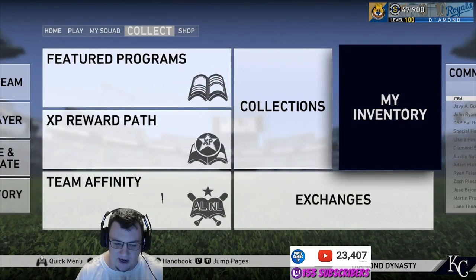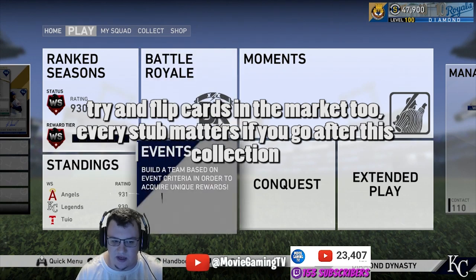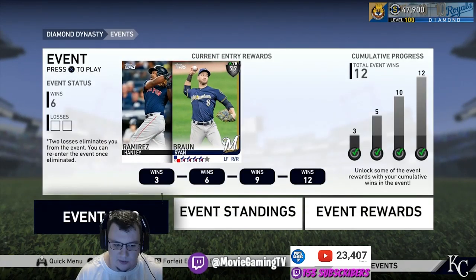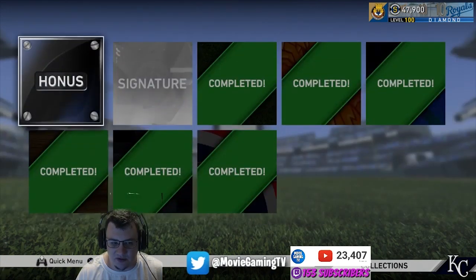It's a good way to get your stubs back especially if a card isn't going to make your main squad — something you really want to consider. You're going to have to play a lot of Battle Royale to get your stubs up. Playing events is crucial — this current event is crucial because you can get two Signature Series cards from it: the Lee Smith and the Edgar Martinez, and lock those in for free. Also, Coug's new moment is going to give a Bartolo Colon Signature Series — that's a must-get if you're going after this collection. You also get a Signature Series Wainwright from the Twins moment — that's another must-get.